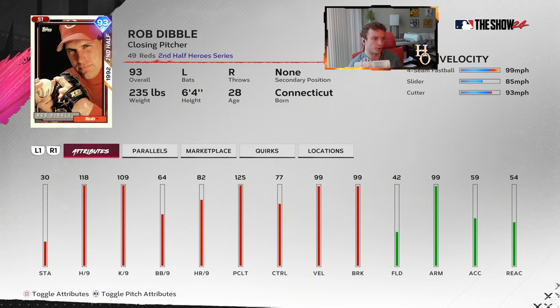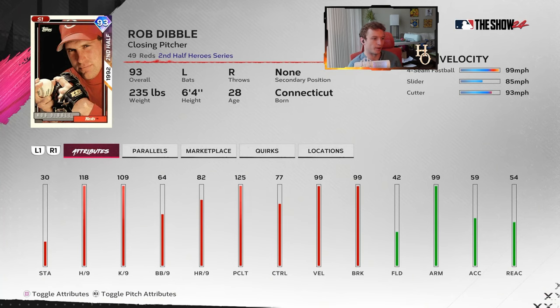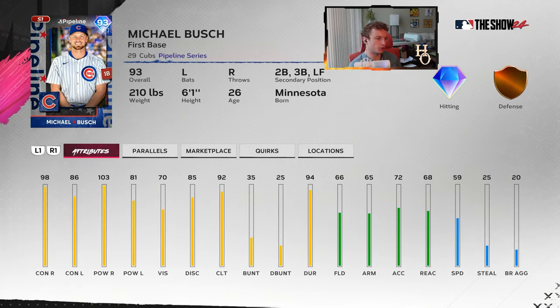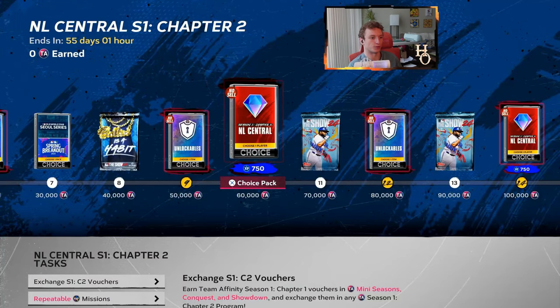Rob Dibble — we always get a Rob Dibble card. He's got the outlier fastball but only three pitches: fastball, slider, cutter. Outlier on the fastball with 99 velo. Most people can figure him out on the mound — he's got a funky delivery, tall pitcher, late release point. Michael Bush plays first, third, second, left field. Fielding is not impressive, speed's not good — I wouldn't put him in the outfield. He's a lefty with pretty good pop against righties, but I'd go with Josh Bell or Joe Torre first out of that pack.